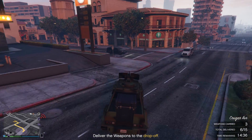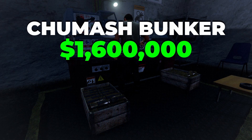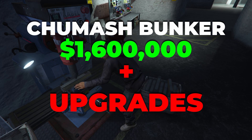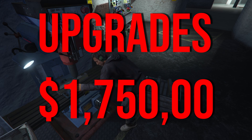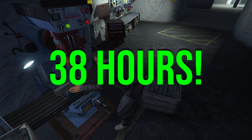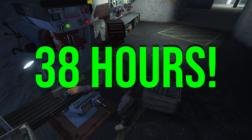The upgrades to the bunker are totally worth it for higher profit. If you bought the Chumash bunker for $1.6 million and also bought the staff and equipment upgrades, that comes in at a total price of $3.4 million, with the upgrade cost being $1.75 million. That means it will take you 38 hours to break even on the money that you spent.